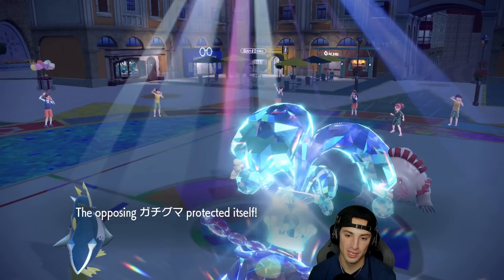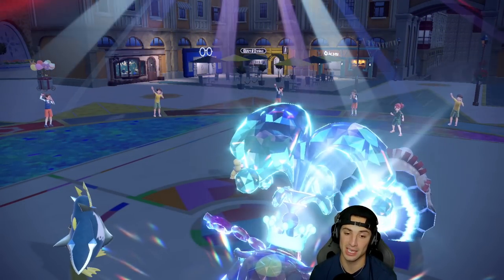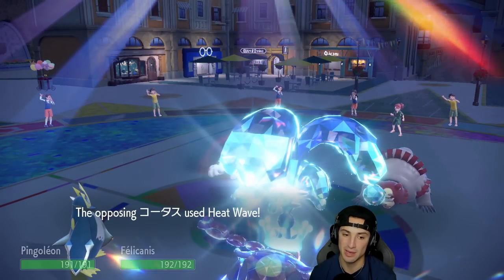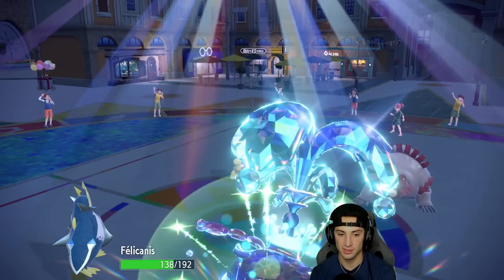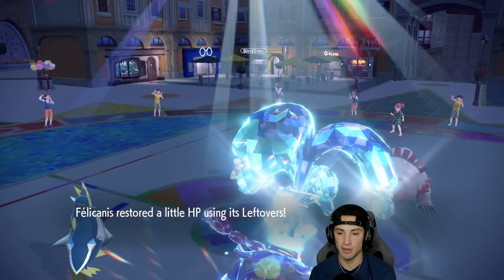Ursaluna ends up Protecting — that hurts. Now Eruption flies and I'm really hoping Empoleon can eat it up. Okidogi is fine no problem, but Empoleon with the Parched Steel type... it's a Heat Wave. Both eat it up beautifully — lovely. I get back some nice HP due to Leftovers.